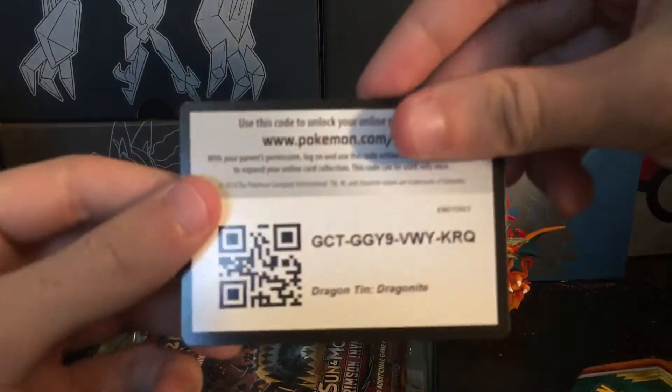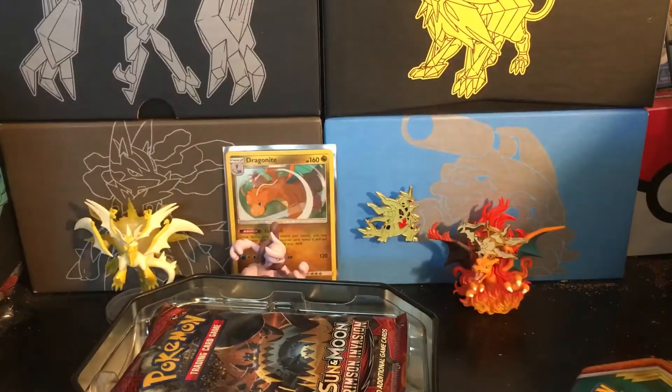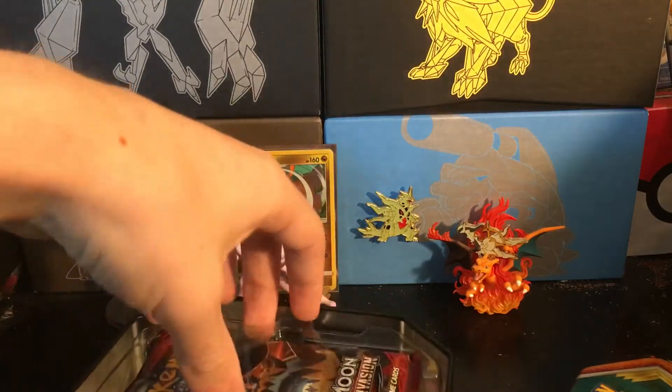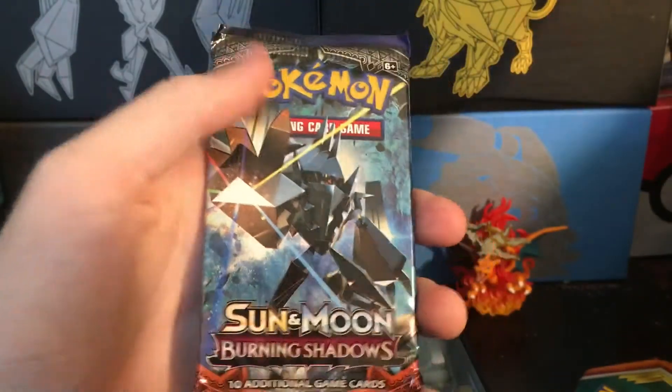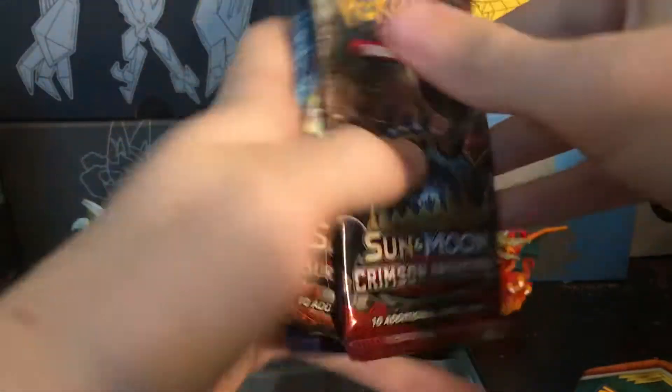I'll put that with Mewtwo, who is standing up this time for once. Code card — someone can have that, I don't play the game much at all anymore. For our packs, we have Crimson Invasion, Burning Shadows — that's not bad — and Evolutions, which is also not bad.